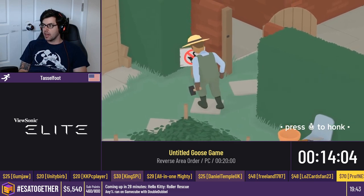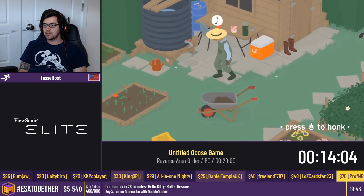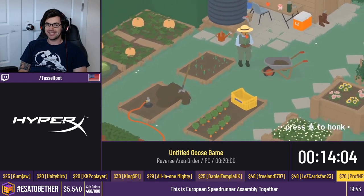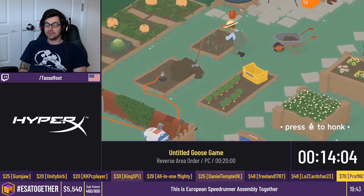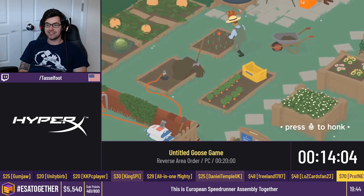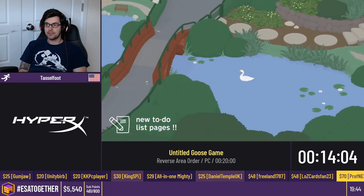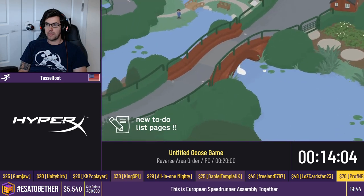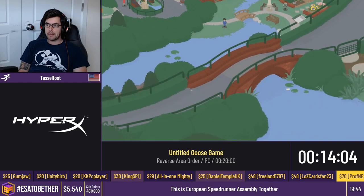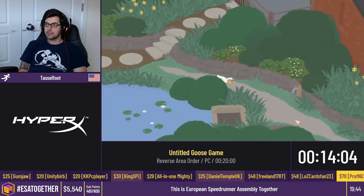Thank you Tass for that — it was an amazing run, never seen reverse area order before! As mentioned, we will continue with Hello Kitty in our animal block, and after Hello Kitty we have Street Boys, so stay tuned for all of that. If you donate, you are actually keeping ESA and other similar events alive — with the COVID-19 outbreak we are trying to isolate ourselves and stay safe, events get cancelled and shifted, and this is a financial strain. We are trying our best to keep this whole thing going, so we came together for ESA Together to collect some money.